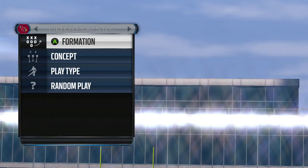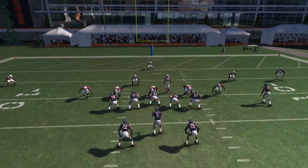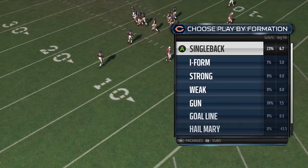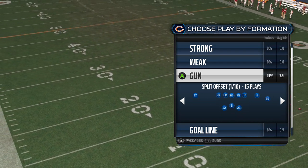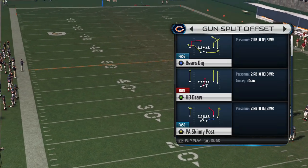I talked about this before in a video I made about a month ago with the little slant-fade combo, but I'm gonna get into a little more depth and show you guys what else you could do. For those who don't know, the goal line is from the 10 to the 1, and the red zone is from 11 to the 20. So we're gonna pick the play PA Skinny Post.